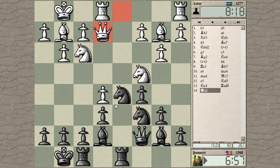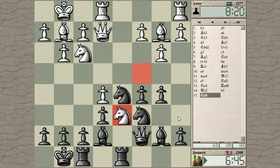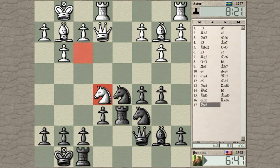The knight can't go over here or here — I think it has to go back, or it could go there. I can defend the pawn by playing a6. He really just wants to go there. I guess he wins the b-pawn.